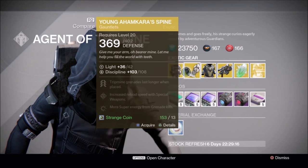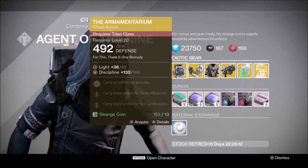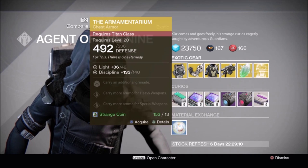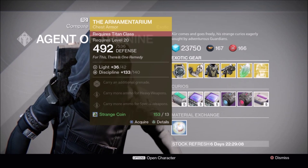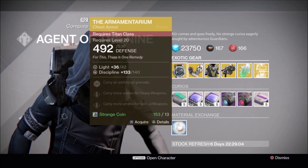Titans, you are offered the Armamentarium, one of the top tier exotics for Titans, especially in PvP. I highly recommend this if you do not have one. Having double lightning grenades in Crucible is very useful.